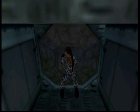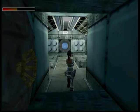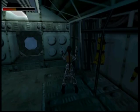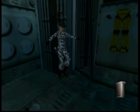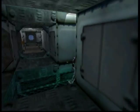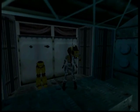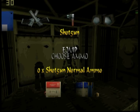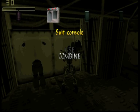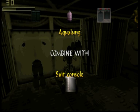We need to go here. I'm out of shotgun ammo, but let's grab the suit console and finish the level. Let me see if we have some white shotgun shells — six, which means three enemies. Not a lot, but better than nothing. Now let's combine the batteries to get a suit battery, and then combine the Aquilon with the suit console.